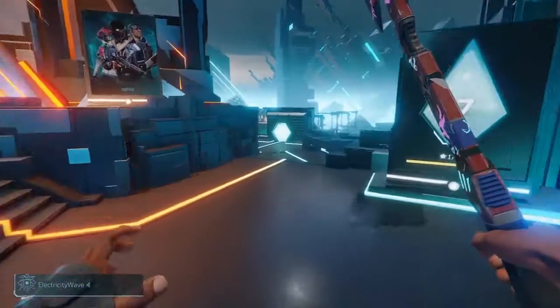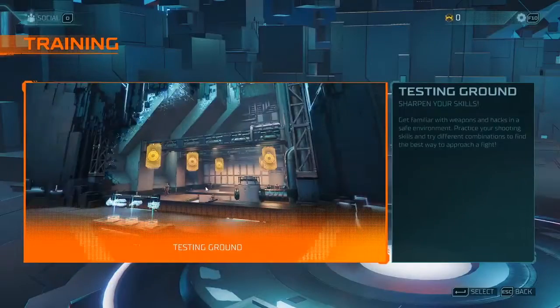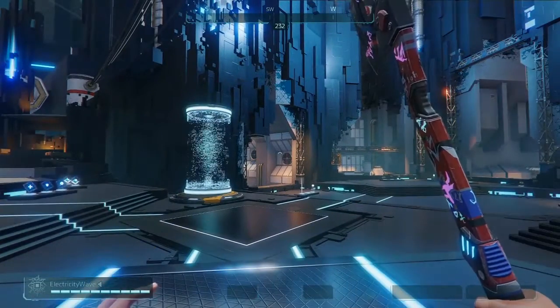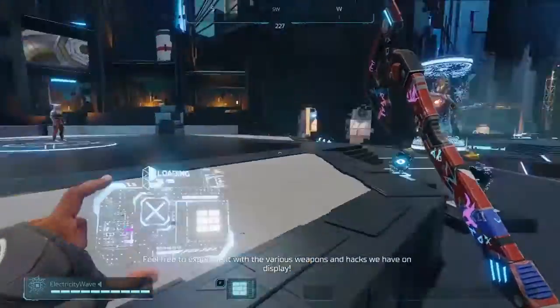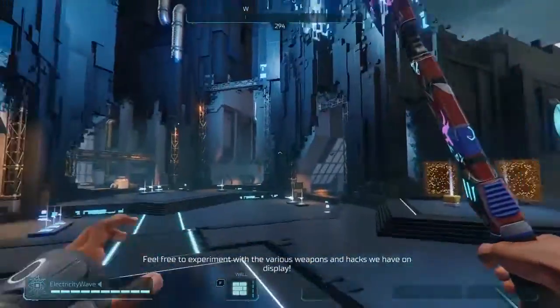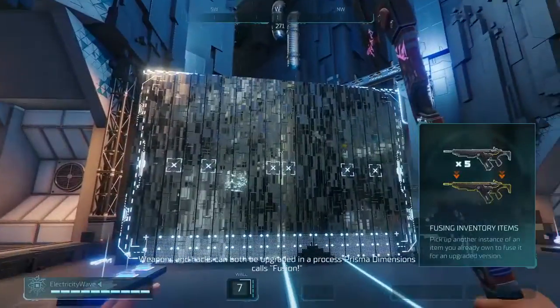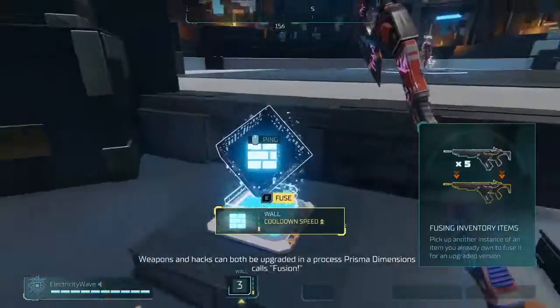Hey, what's up guys and girls, it's Electricity Wave here. Today we're going to talk about the abilities and hacks in Hyper Scape. Basically, when you upgrade a hack it decreases the cooldown so it can be used more often. There are some hacks that do more damage, heal more, or have a perk on the final upgrade.